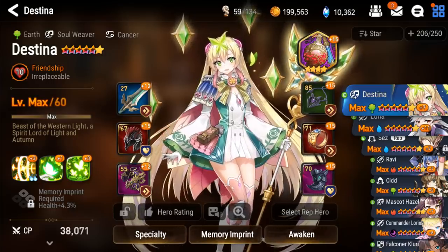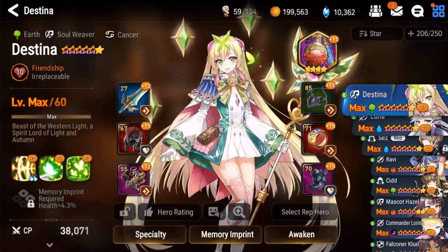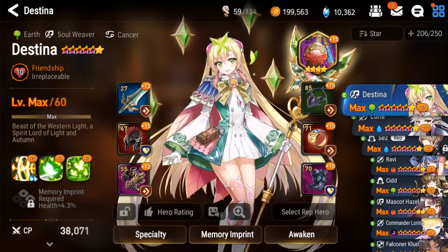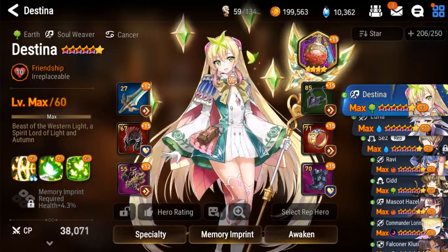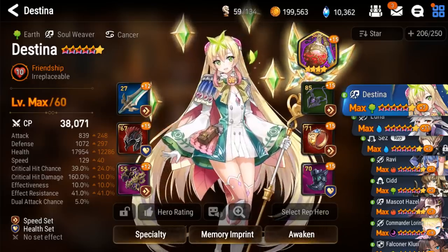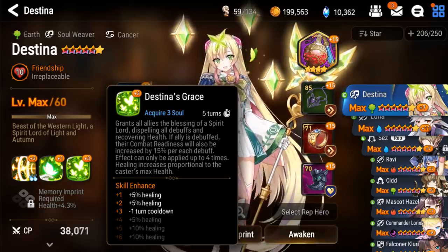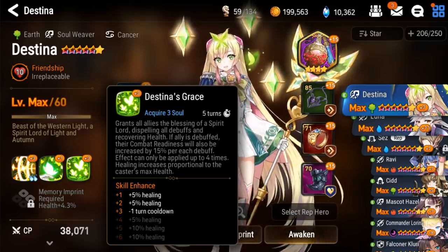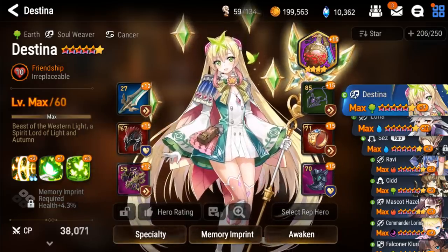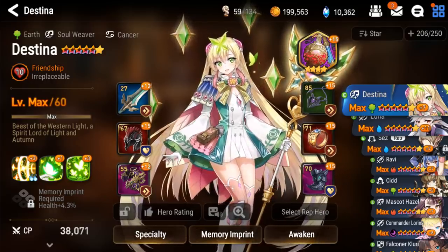To get a better understanding, I'm going to go through my six-stars and give my opinion on a 1-to-10 scale of importance — if all of these were five-stars, who would I personally six-star first out of my roster? Starting with Destina: I would give her about a 2 or 3 out of 10. The defense and health do help her, whereas the attack does not, but the extra HP helps doubly because her healing is based off her HP. As she was my only healer and frontline, I think it's justified.